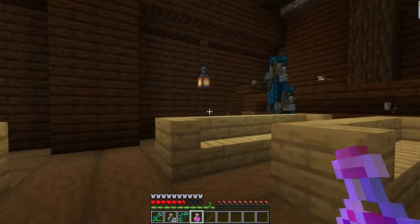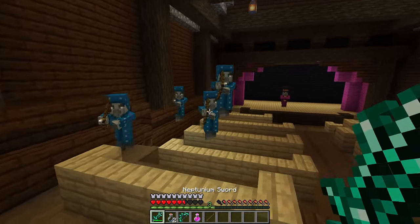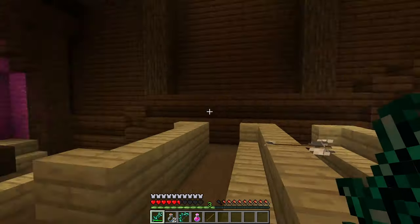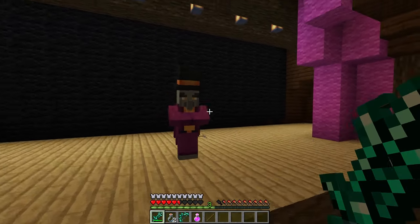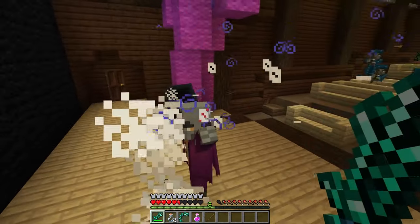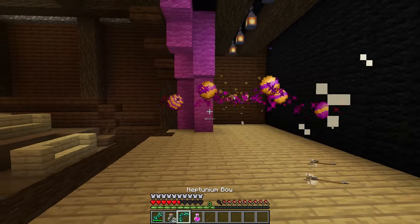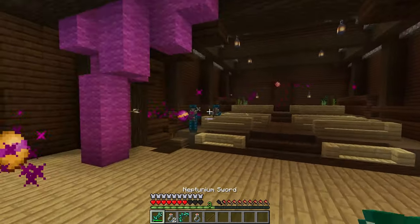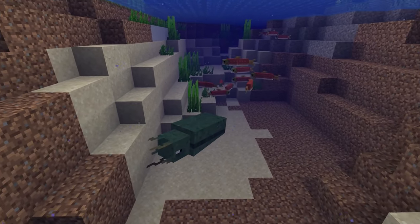I'm using some modded stuff from the Aquaculture mod here, but you're probably going to want to run in with some netherite or at least fully enchanted diamond — this guy is pretty tough to take down. I'm not going to show you the full fight but you'll get a glimpse of what he can do. He shoots out orbs that have special abilities and will make it very tough to beat him.